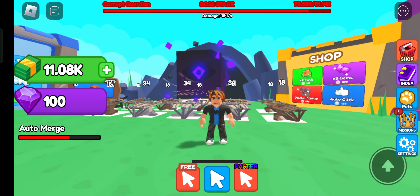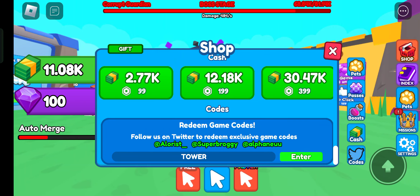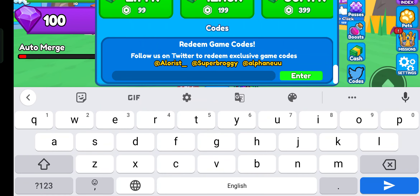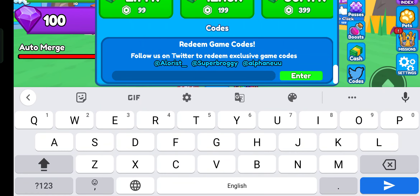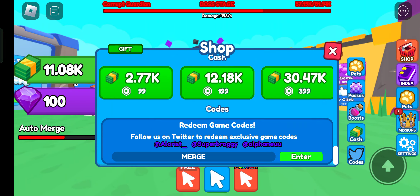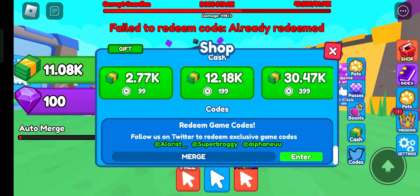I'll tell you how to redeem a code in this game. Click on shop and scroll down to the bottom - here you can redeem a code. There are only two codes. The first is 'merge' - I already used this code, and you can see it says 'failed to redeem - already redeemed'.